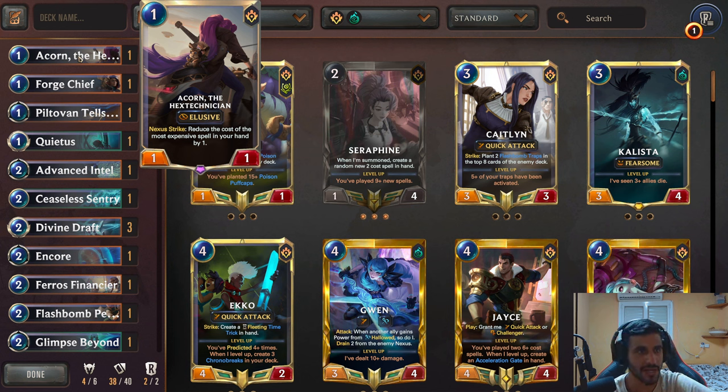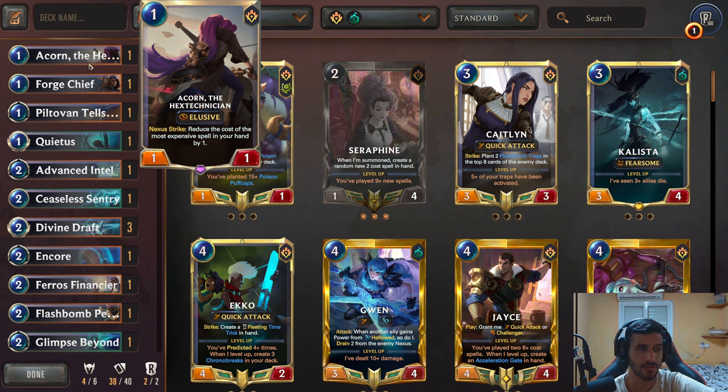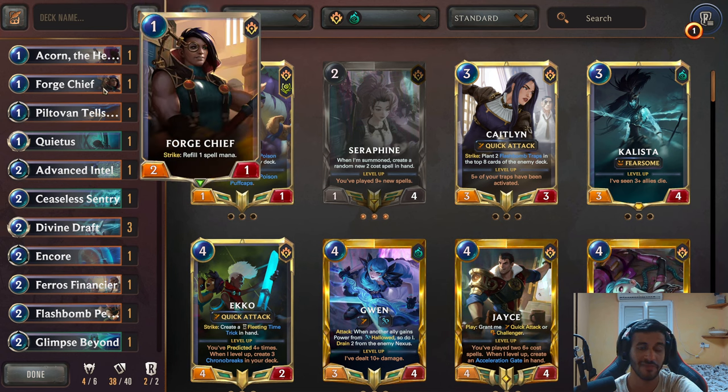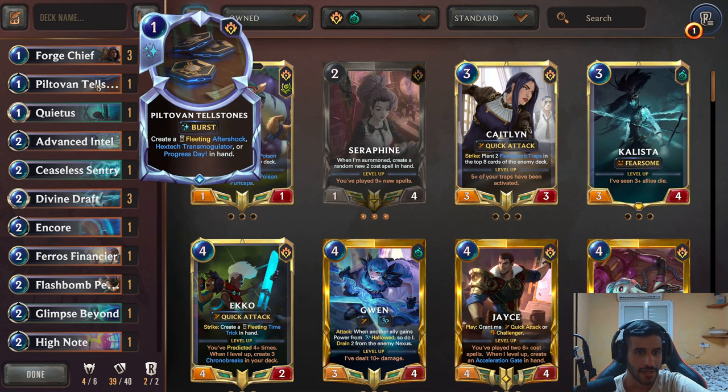Let's actually go over the cards. We need one drops, obviously. We have two contenders: the Acorn and the Forge Chief. Acorn is a really great card — it's elusive and opponents need to ping it to actually deal with it. Forge Chief is also in pingable range but susceptible to blocking units. The Acorn reduces the cost of the most expensive spell in your hand by one, while the Forge Chief gives you one spell mana straight up, which is way more versatile and way better. So I'm gonna put three copies of Forge Chief over the Acorn. You can put one Acorn and two Forge Chiefs if you really feel like it, but I find Forge Chief to be way better.